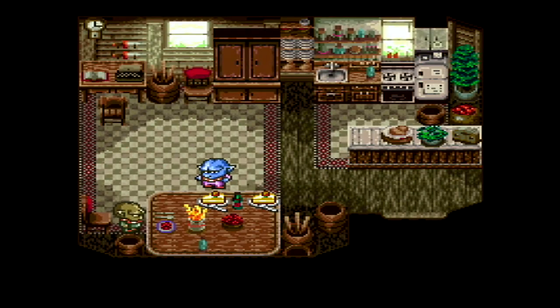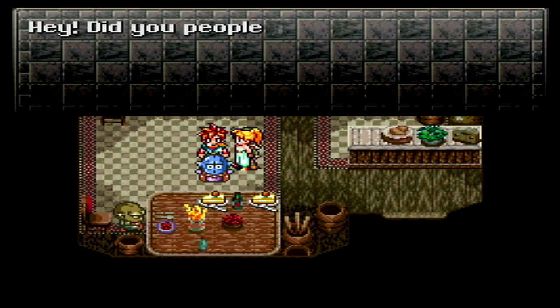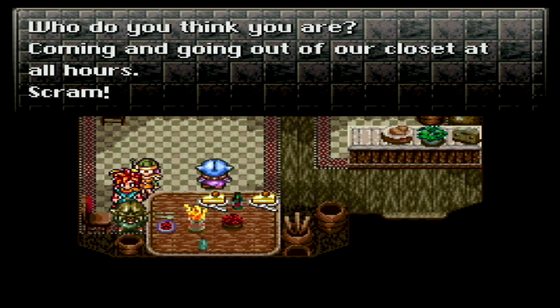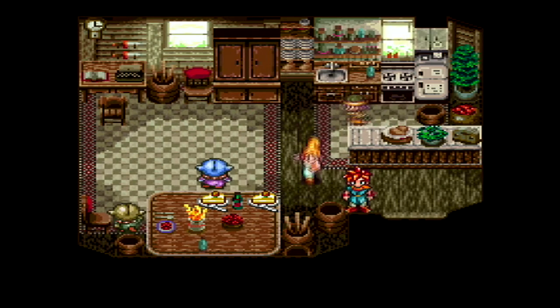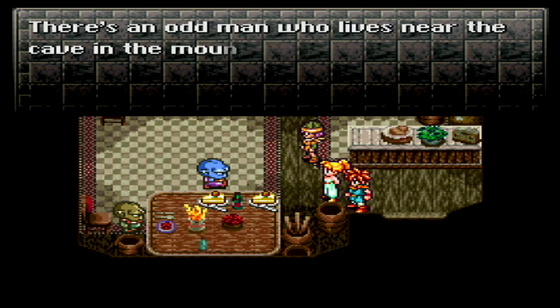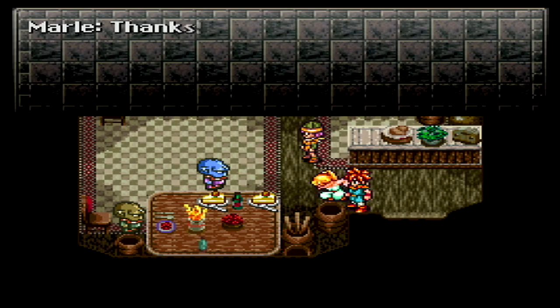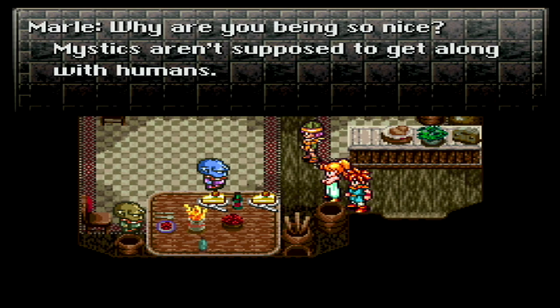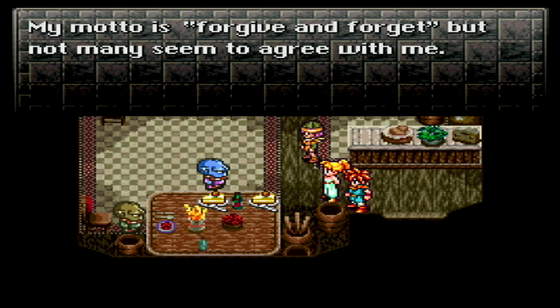Alright, we're back in our time, but this doesn't look like our spot. They come out of a freaking closet. Did you people just come out of the closet? Get outta here! Who do you think you are, coming and going out of our closet at all hours? Medina Village was founded by the ancestors of the mystics, who lost a war to human beings. Most mystics hold a grudge against humans, be careful. There's an odd man who lives near the cave in the mountains to the west — you might enjoy a chat with him. Mystics aren't supposed to get along with humans. They don't call them monsters, they're mystics. Humans fought the mystics over 400 years ago. My motto is forgive and forget, but not many seem to agree with me.